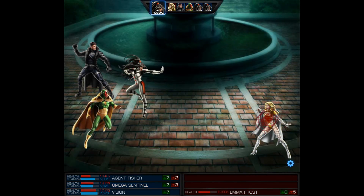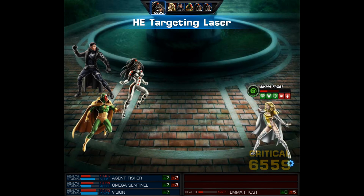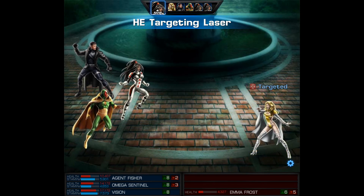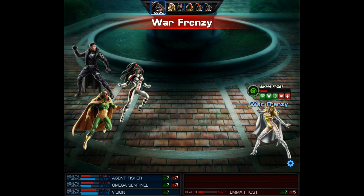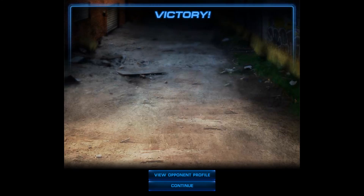Now we just have Emma left and she's really not a threat at all. She can win against certain teams, but it's funny when she gets matched up against someone like Magneto, who is immune to her psychic attacks. Or my agent here — he's mindless, so she wouldn't really be able to do anything besides War Diamond.